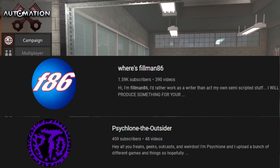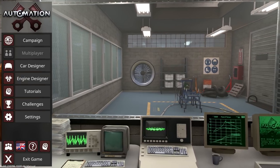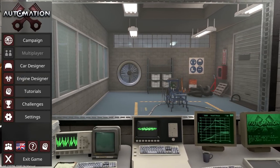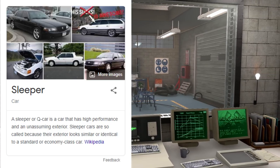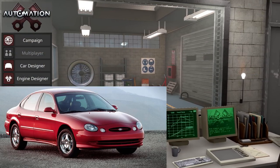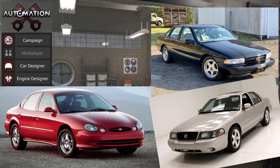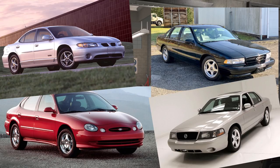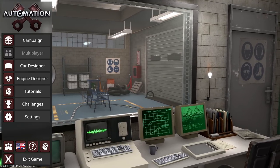Today's theme is 1990s to early 2000s sleeper cars. Some examples would be a Ford Taurus SHO, a Chevy Impala SS, a Mercury Marauder, or a Pontiac Grand Prix GT3 or GXP. We're going to build these cars under a certain set of rules and then test them in BeamNG multiplayer.